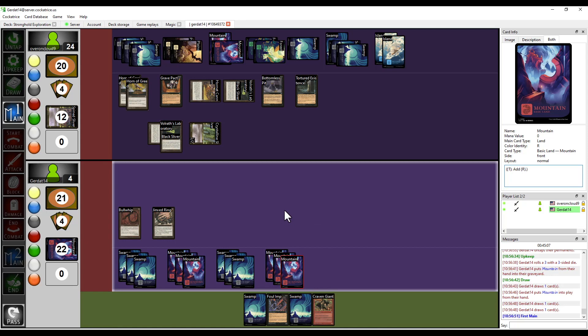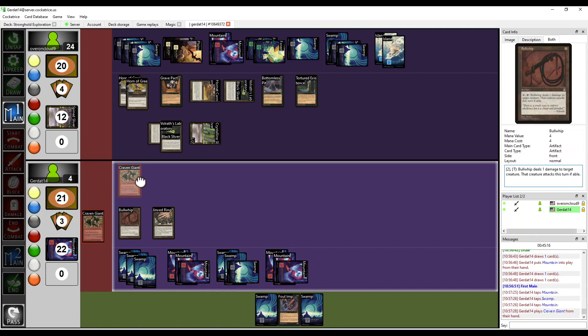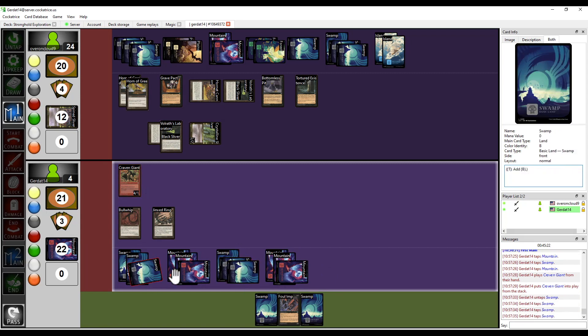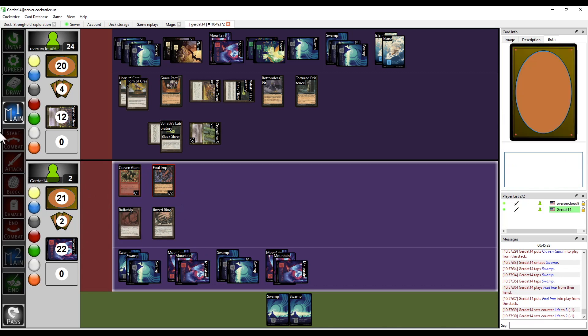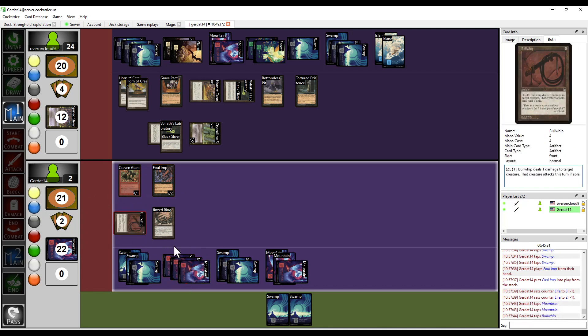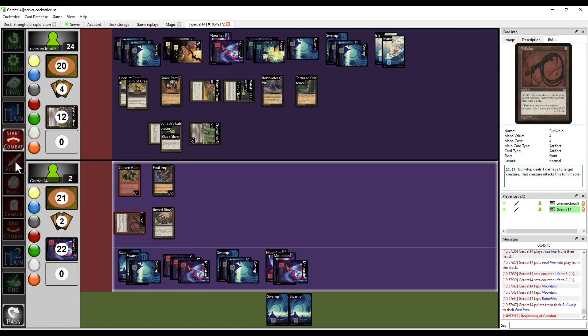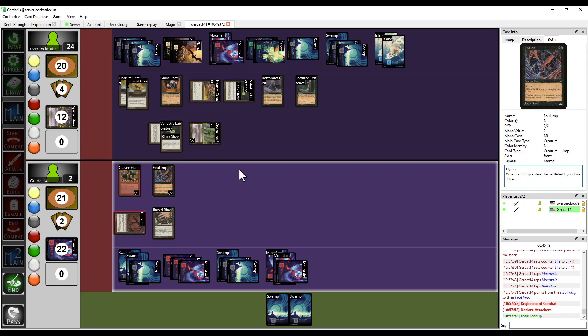But I want to see this Sliver Queen come out naturally. For Christ's sake, I have 13 land cards on the battlefield. I'm going to play the Craven Giant. And then I'm going to spend two swamps to cast the Foul Imp, which burns me for two. Then I'm going to spend two to crack my Bull Whip on my Foul Imp — which makes him a 3/1 with... wait, it does not give him haste. Bull Whip gives plus one, minus one and 'must attack if able' — it does not give haste.